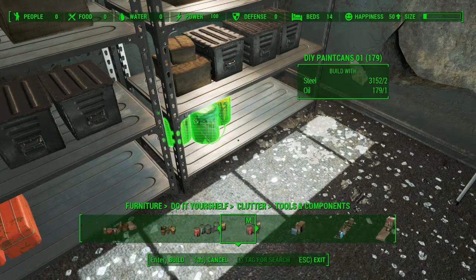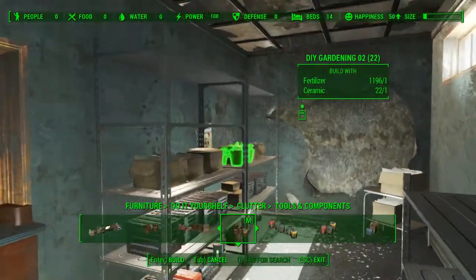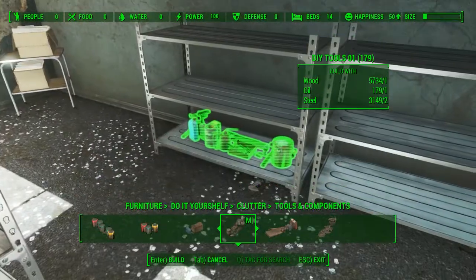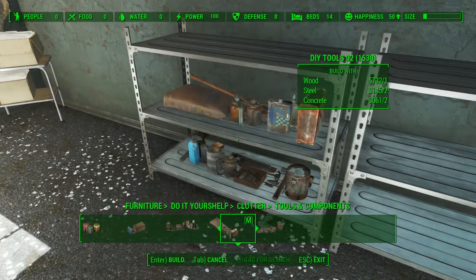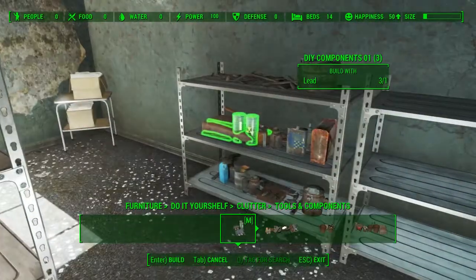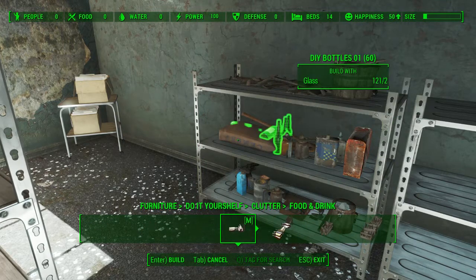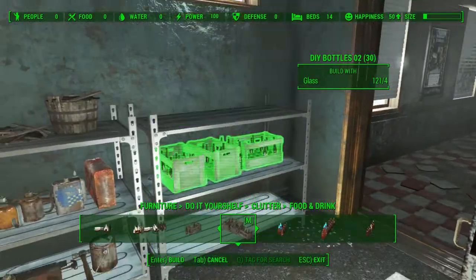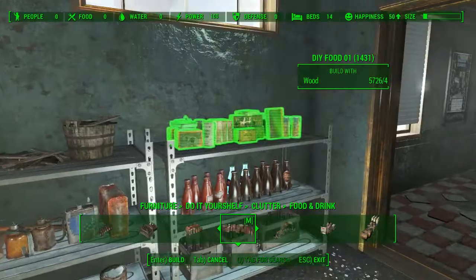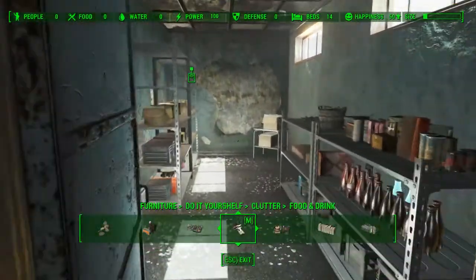I think some tools and stuff will sort of accentuate this a little bit, some nice materials. We can leave this one kind of empty - I suppose we can put like some crates of drink on it. They've got to have some kind of food storage, so that'll look pretty good. I can leave the shelves at the top there empty.